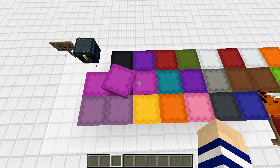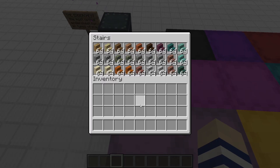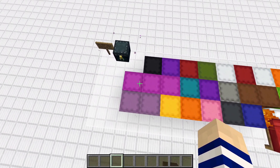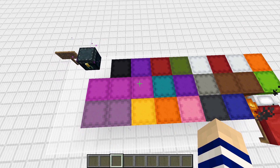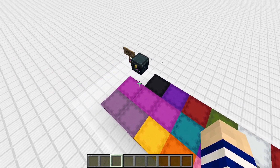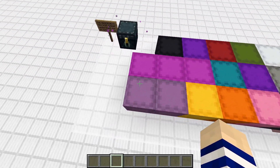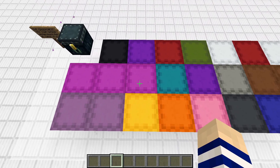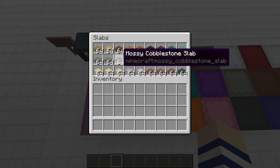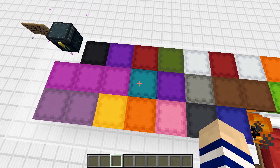Next row we have a stairs box, a stairs-and-slabs box, and a slabs box — go ahead and pause to look at those. This uses all the stairs and slabs in the game right now. With 1.17 there are going to be quite a few additions, and three shulker boxes may not do it — you might need to add another one, which is why we have some empty boxes in this area. Personally I'll probably just get rid of the ones I don't use depending on my build style.